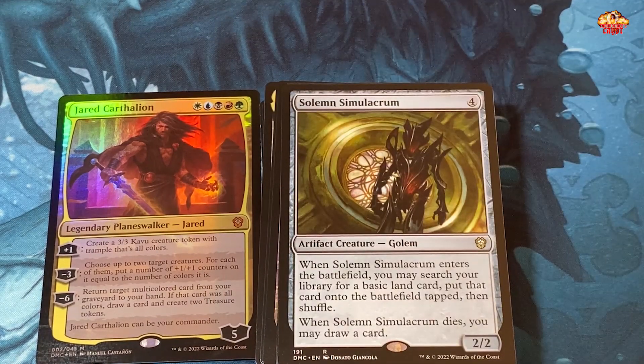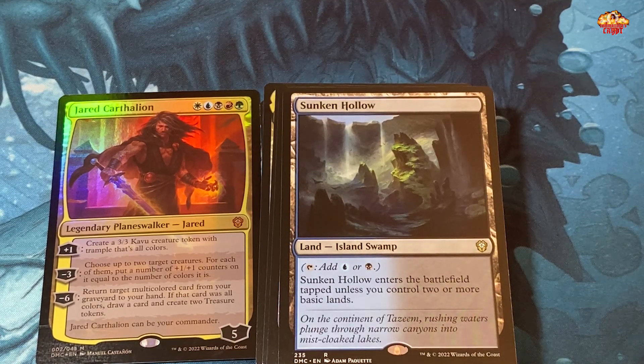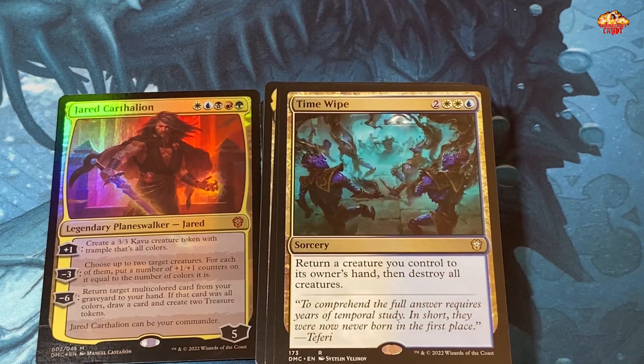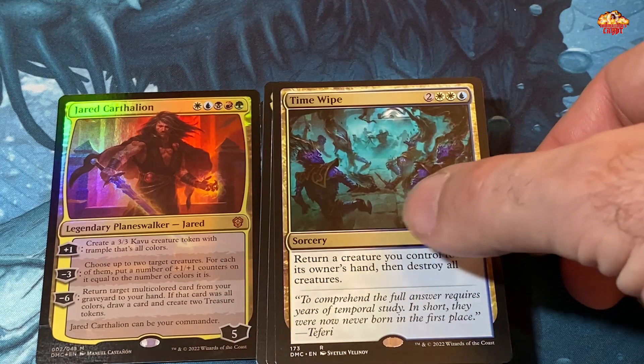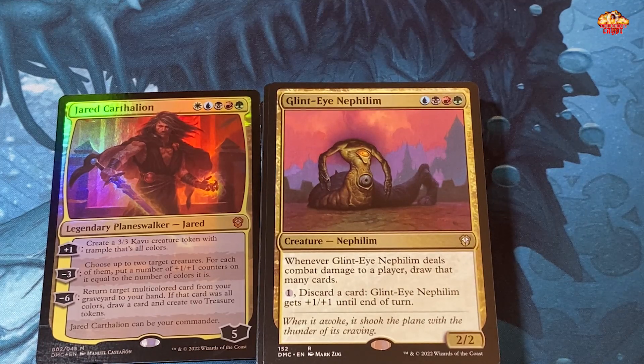Smoldering Marsh. Solemn Simulacrum — people seem to love this guy; I've never been a big Simulacrum fan. Sunken Hollow. Time Wipe — one white, two white, one blue, and two — return a creature you control to its owner's hand, then destroy all creatures. I like that. Glint-Eye Nephilim — everything but white; whenever he deals combat damage to a player, draw that many cards. Then discard a card and Glint-Eye gets plus one plus one until end of turn. Just kind of a random add to this deck — there's no real graveyard or discard strategy direction here.